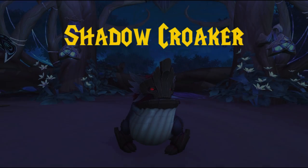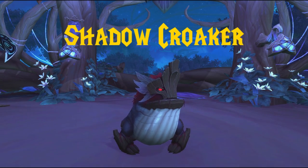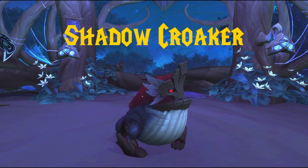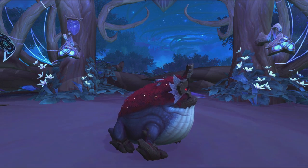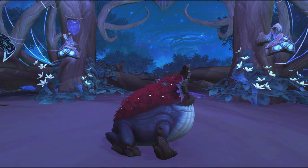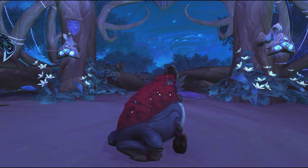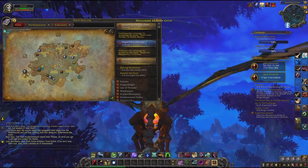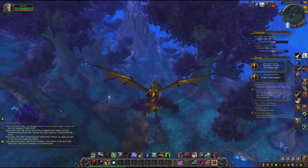At number 5 we have the Shadow Quaker. This is a simple recolor of the big frogs in Ardenweald that you've all seen at some point, but this color variation itself is kind of special. It has a much darker tone, especially with the red eyes, and there is only one NPC with this appearance and he is actually a challenge to tame. He can spawn at several different locations in Ardenweald, which I'll link in the description, and if you get too close to him he will run away and disappear.